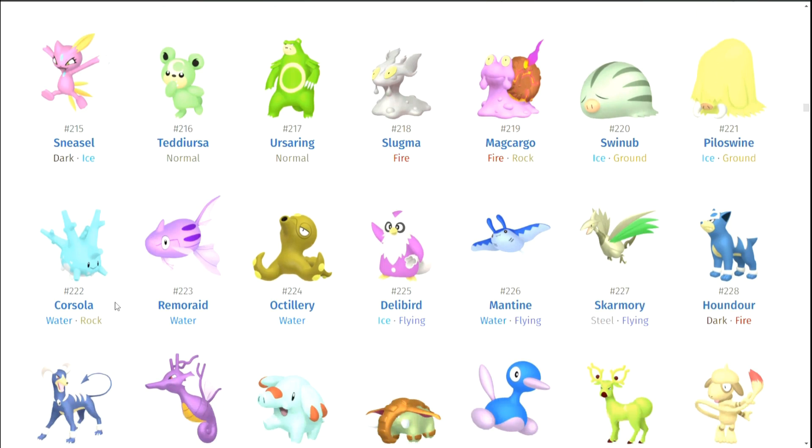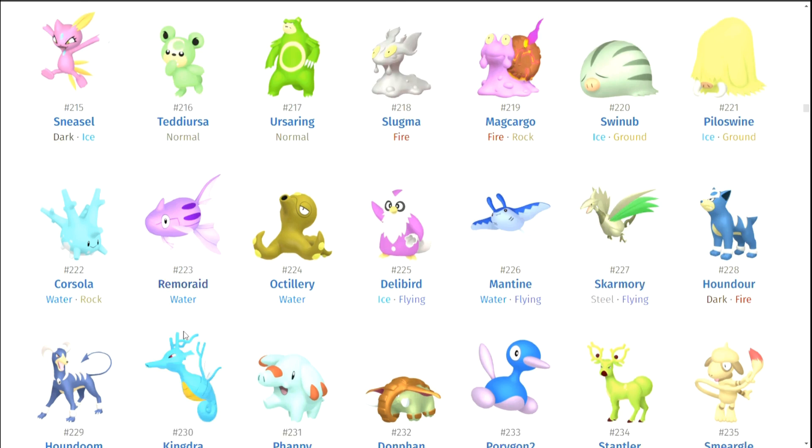Swinub, Piloswine. Corsola — Corsola's pretty cute, I like the bright blue. It goes with the sea theme. Remoraid, Octillery. Delibird. Mantine. Skarmory. Houndour, Houndoom. Kingdra — it's funny, doing VGC I'm seeing a lot of shiny Kingdras now because everyone cheats their Pokemon in. Seeing the purple Kingdra, I think just after a while it got beaten to my skull that shiny purple Kingdra actually is pretty legit. I prefer the blue, but it really grew on me over the years.